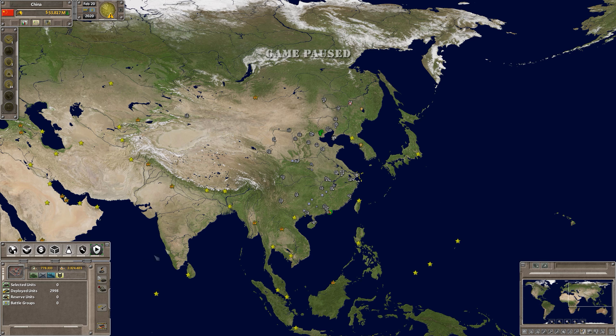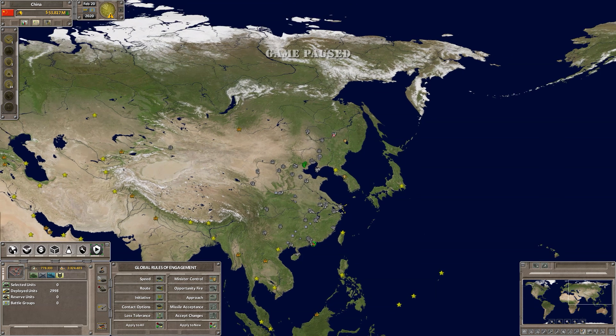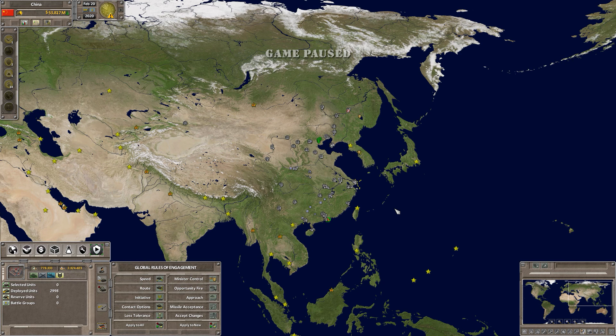That's the kicker, because under the rules of engagement you can change it to apply to all or only new units. What this individual would like to do is manually control the land forces and air forces, and allow the AI to control his navy. The manual PDF that comes with the game had nothing on this, and I searched the Battle Goat forums — Battle Goat being the developers — and I really cannot find anything that says this is the way you do it, but I believe I have found a way.